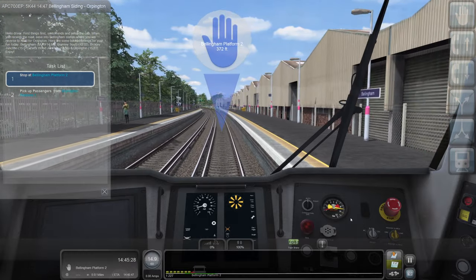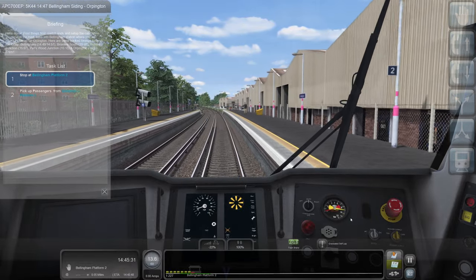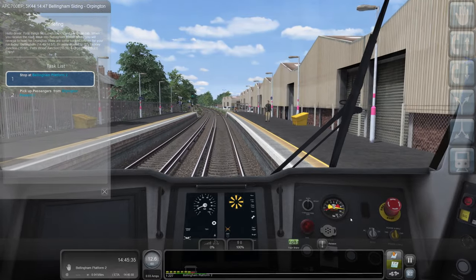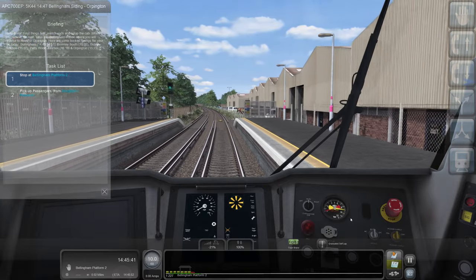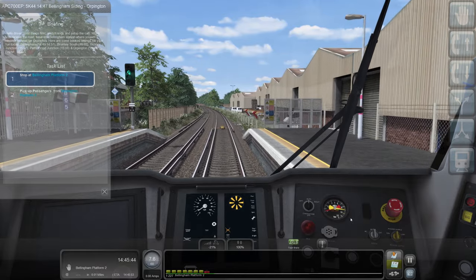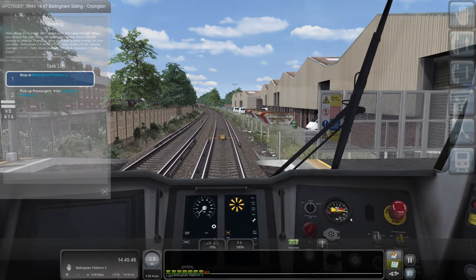Easing to Bellingham Station where you will reverse - we need to stop here. If you can all just not board, please, that would be very much appreciated because we need to stop here and it's not in passenger service - we're empty stock. And this scenario is one of the scenarios that comes with the game. Stop, stop, stop - there we go.